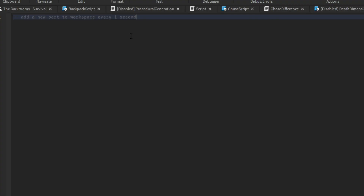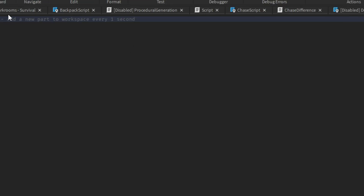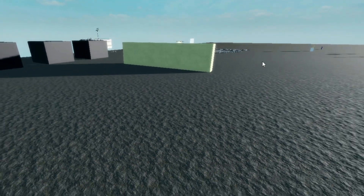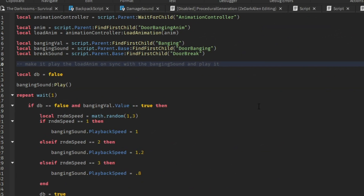You just wait for it to answer and once it does it will put in the code. For me right now it's not working because this works better if you already have a script made. It'll get the variables from the script and act according to those.